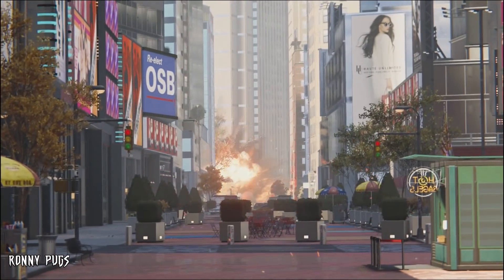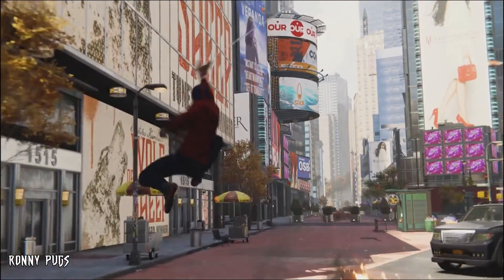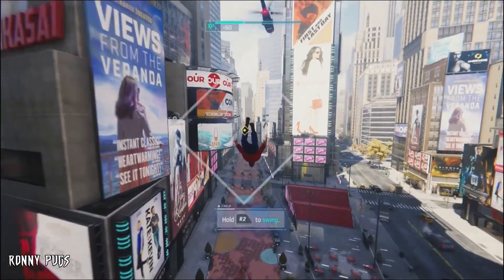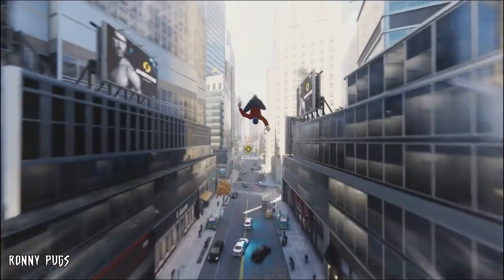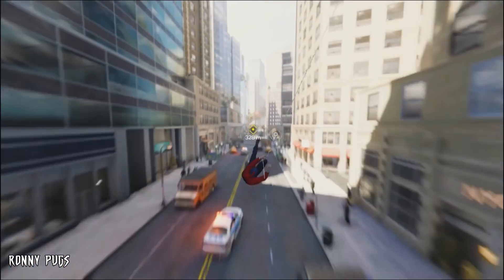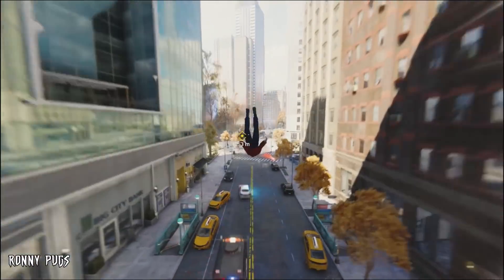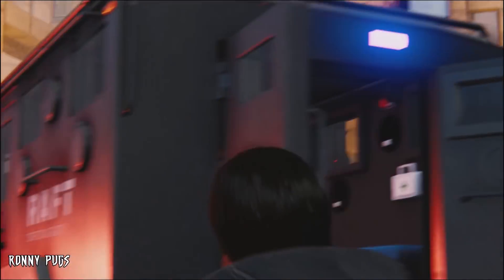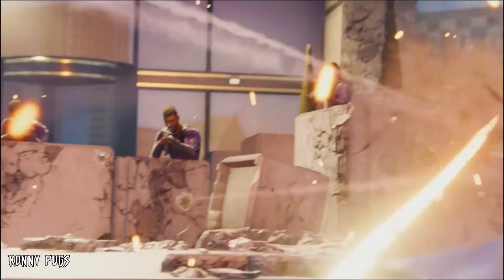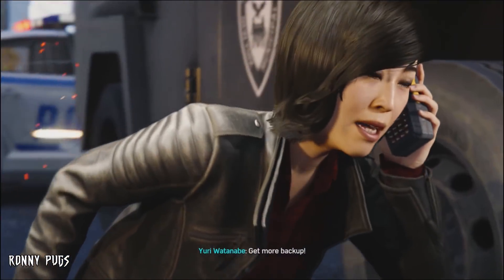I'm pretty sure that's the suit mod where you do air attacks and the electricity comes off you, which helped tremendously during the Sable Hammerhead Thugs in Silver Lining. I was playing on Amazing, and honestly those thugs and the brutes with the chain guns and the Sable armor were the hardest enemies I've ever had to fight in this — I died so many times on random crimes and doing the bases. But it was worth it getting that Into the Spider-Verse suit, because that looks amazing in the game. It is a more classic suit than the Raimi suit, but after seeing that movie, I'm so happy we get to play as that Peter Parker.